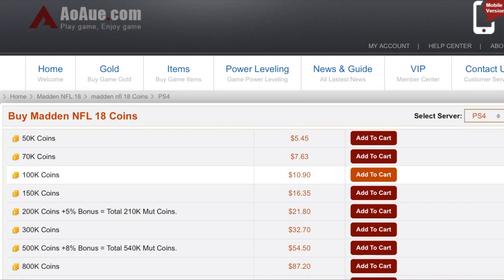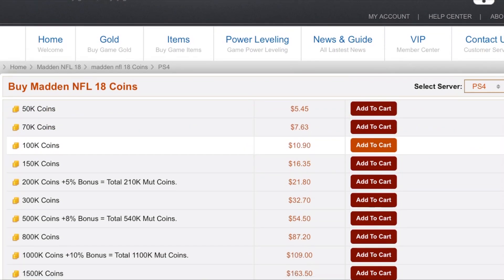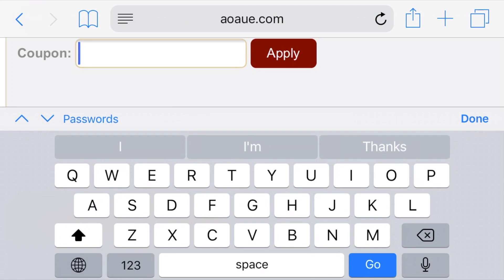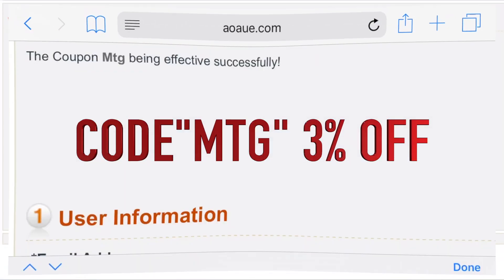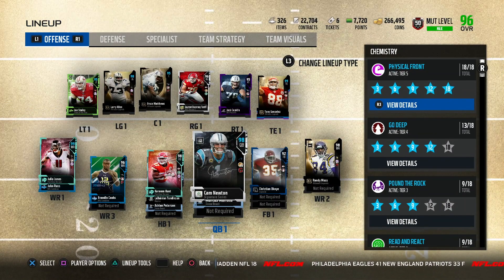Looking to pick up that new beastly player but you don't have enough coins? Head on over to aoaue.com and pick up the cheapest coins on PS4 and Xbox. Use code MTG at checkout for three percent off your order.